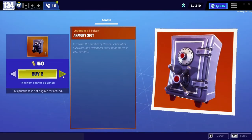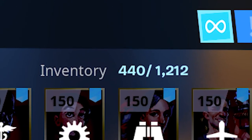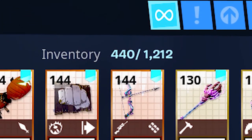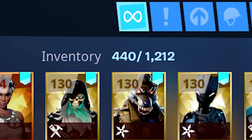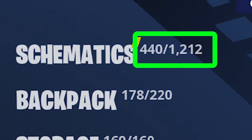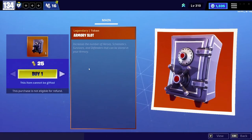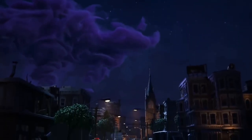Here we can see the Armory Slot, which looks like a safe. When we go to our heroes, survivors, defenders, and schematics, we can see an inventory number written on top of them. All of these items together take up space in inventory, and if their total number exceeds the maximum limit they will be locked and you cannot use them. So either retire heroes, survivors, defenders, and destroy schematics — or increase your inventory space by buying Armory Slots in the Llama Shop. Every armory slot adds one space to your inventory.